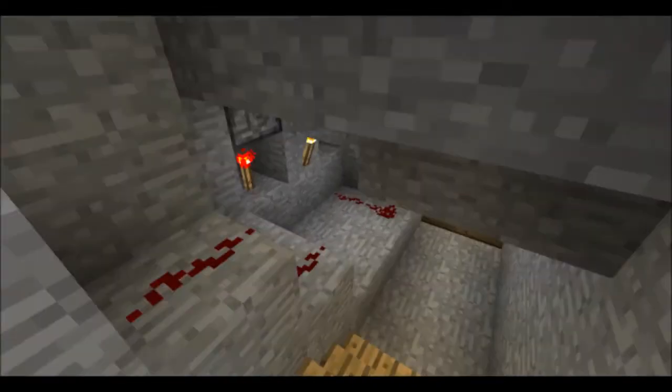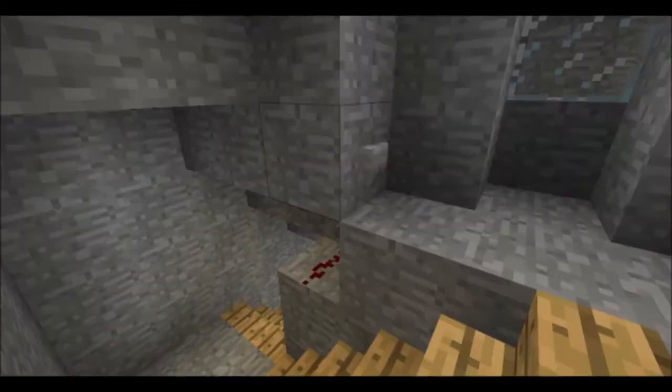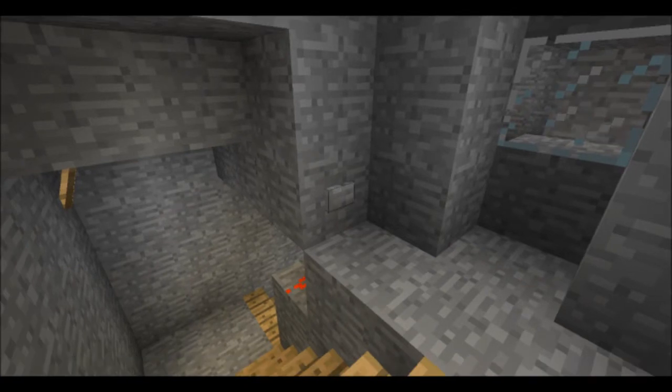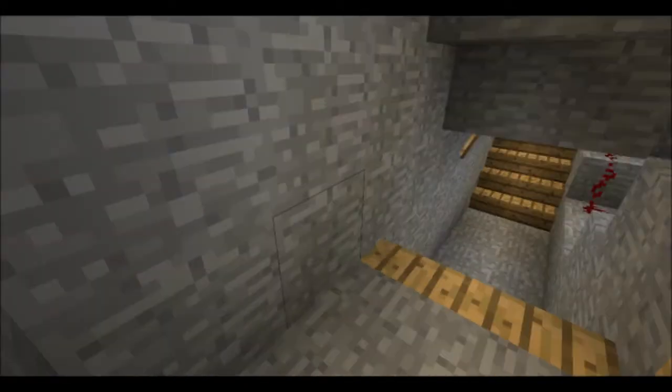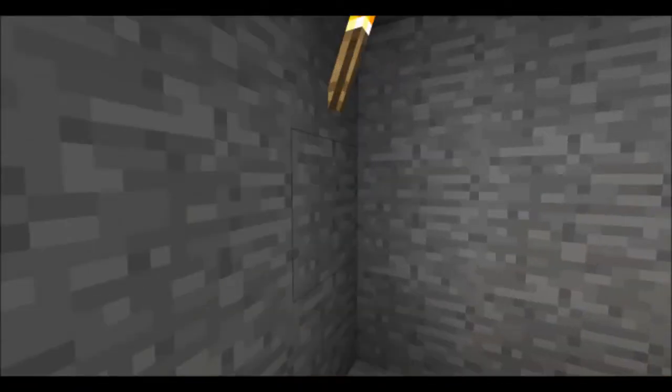So this is the redstone — very simple, very easy. Same on this side, very simple, very easy. And that's how the foot passengers get on.